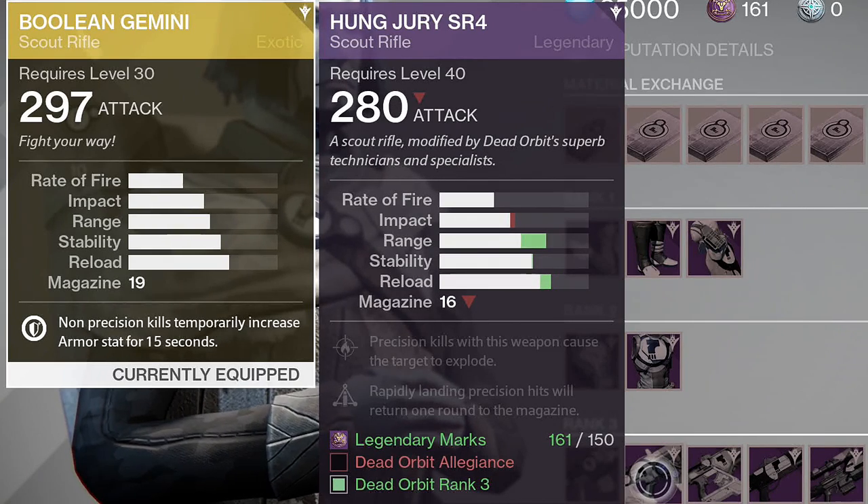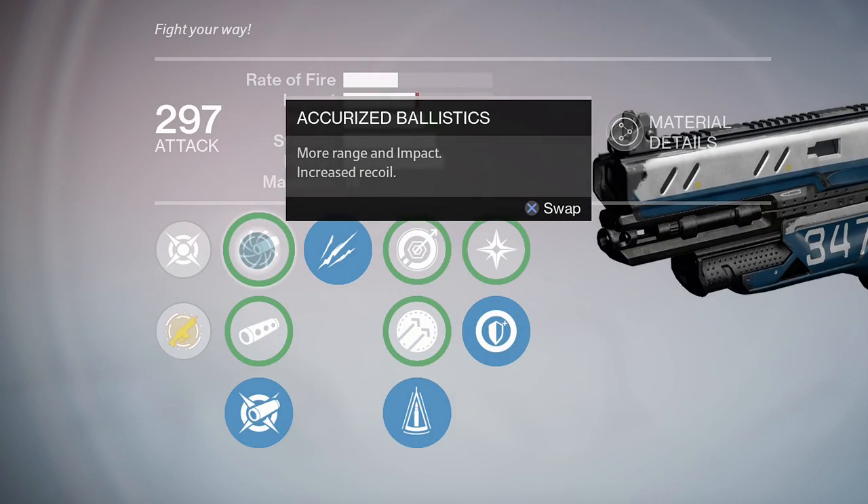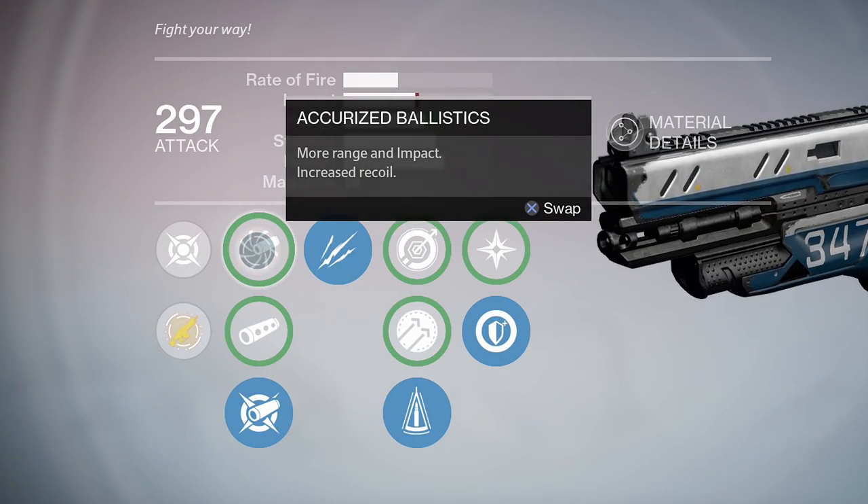So why should you bother using this? The answer lies in the muzzle perk. First up, we have Accurized Ballistics: more range and impact, increased recoil. Smooth Ballistics: increased recoil, boost to range.